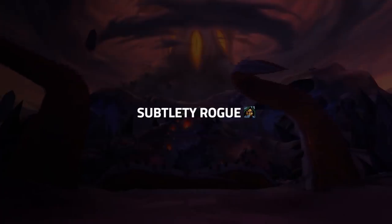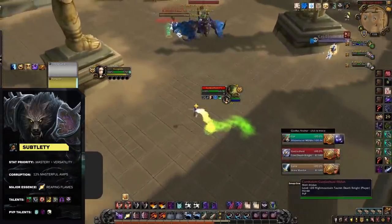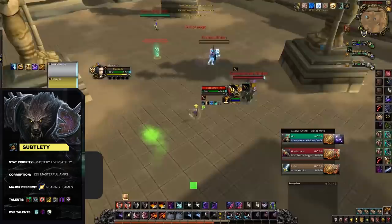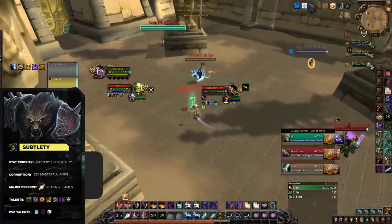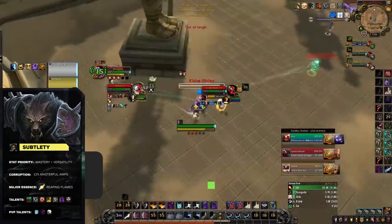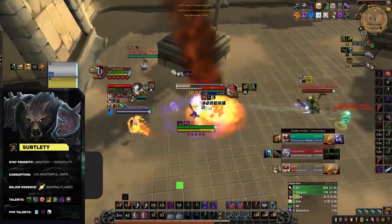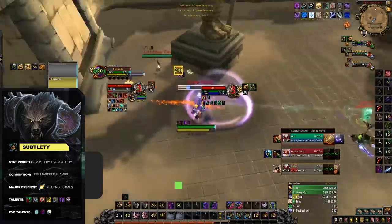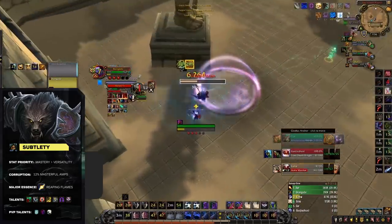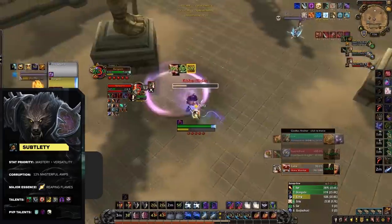Still on the topic of Rogue, our next spec is Sub Rogue. Sub is actually seeing a resurgence of play now with targetable corruption. As we all know, Sub has the mechanic of using its stealth abilities like Cheap Shot and Ambush in combat, thanks to Shadow Dance. While Assassination is all about high consistent damage, Sub brings some of the most insane burst. Having a ton of modifiers like Dark Shadow, Find Weakness, and Master of Shadows means that during their Shadow Dance, Sub can really pump out burst.